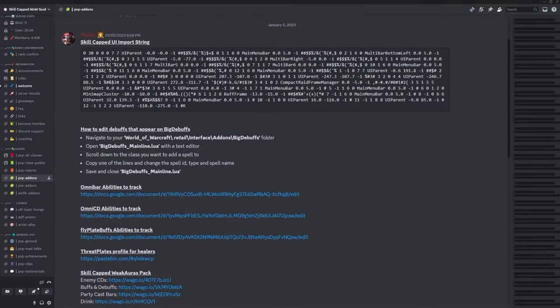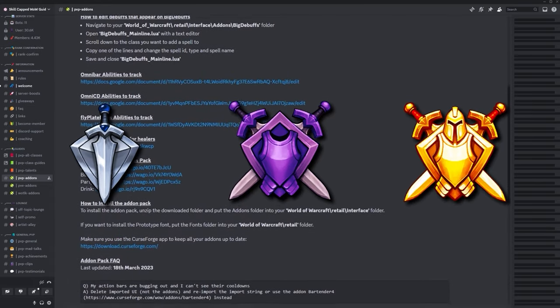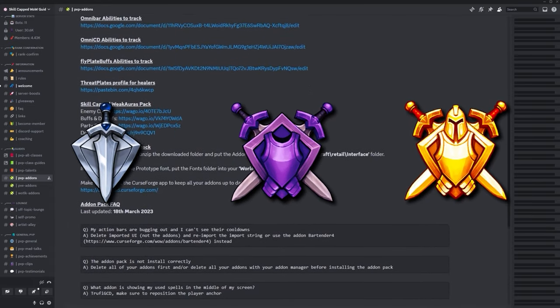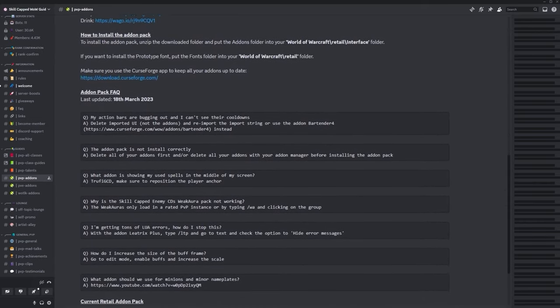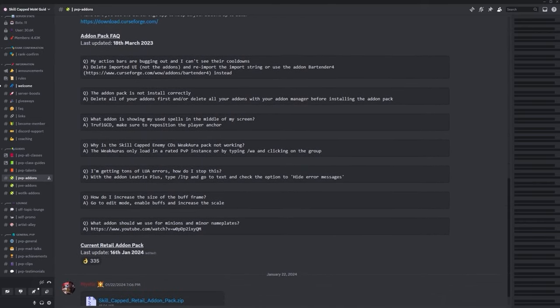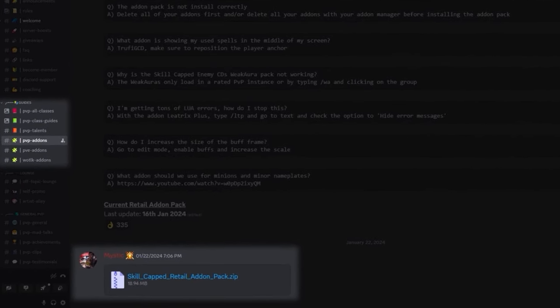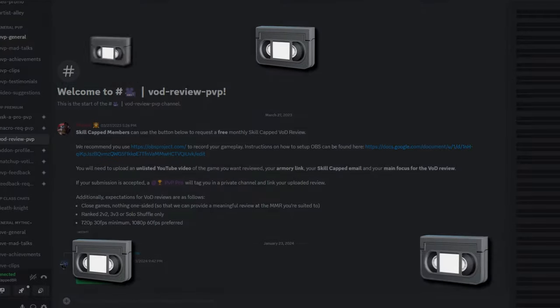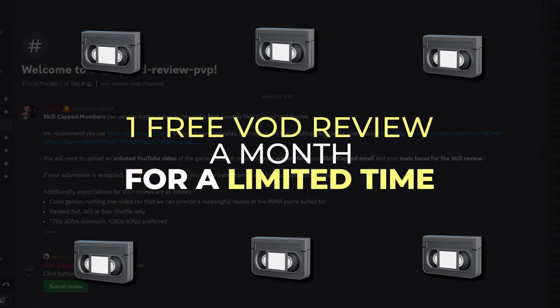That's why when we made the Skill Capped UI, we did it with the goal of it working for everyone. It's designed to be minimalist, having everything you would need to get 1800, gladiator, or even rank 1. And even if you don't like one of the add-ons we've included, you can disable them as needed or substitute your own. Right now you can download it for free on our Discord server, and if you are a Skill Capped member you can get one free VOD review every month, which includes feedback on your UI.